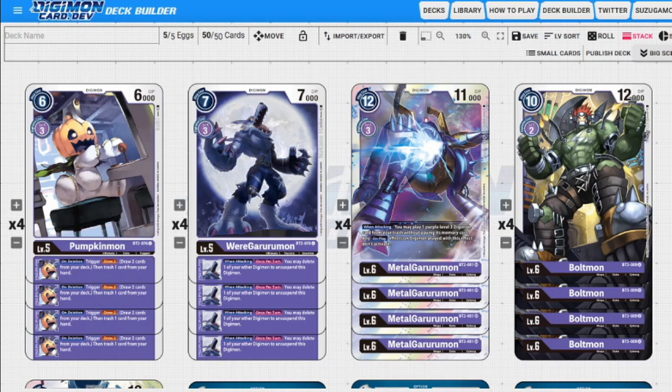Next up we have WereGarurumon, which is another very good card — though Gabumon is definitely still MVP. He's seven to play normally, three to evolve, 7,000 DP. When we attack, once per turn, we can delete one of our other Digimon to unsuspend this Digimon. This allows us to swing, then swing again, which is always really good. We only have one security attack, but being able to do it twice is really good.